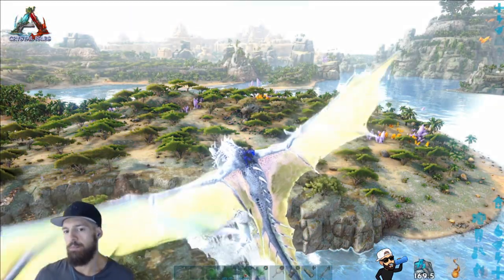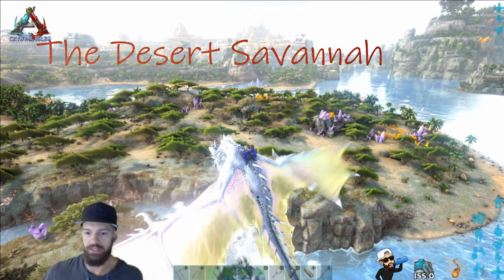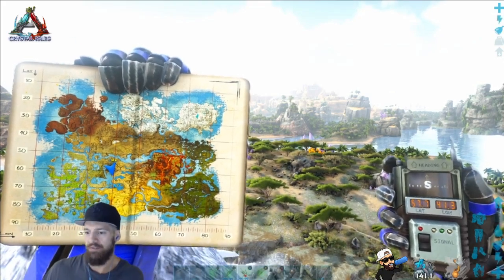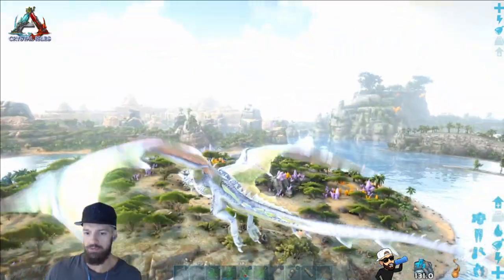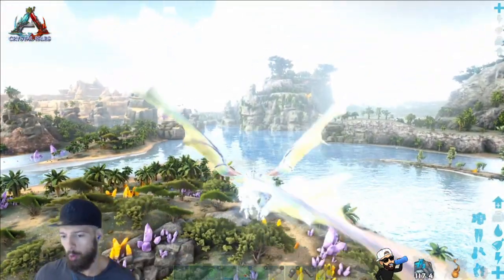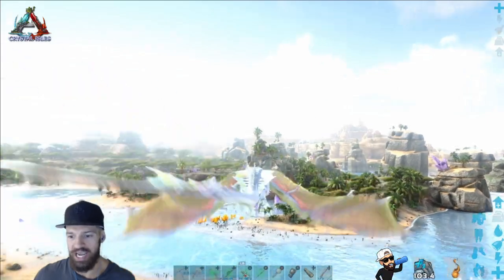Here's our first and best basilisk spawn. You can start at coordinates 57.7, 41.3 and I'm going to take you through the area where you'll be able to find a basilisk. This area is the best location because it's the most open and the easiest location where you could spot a basilisk.